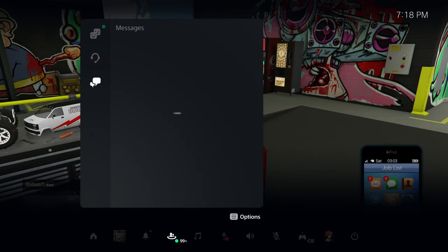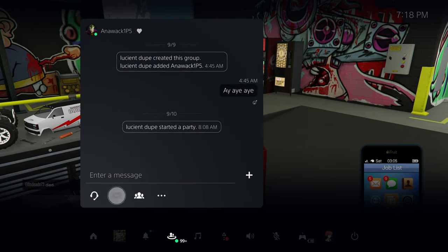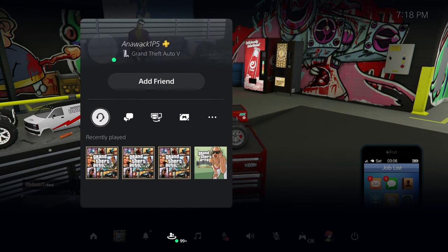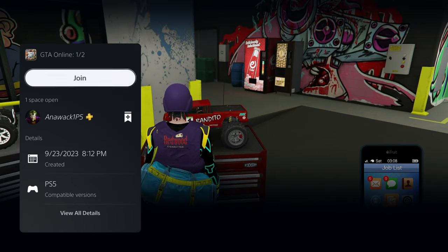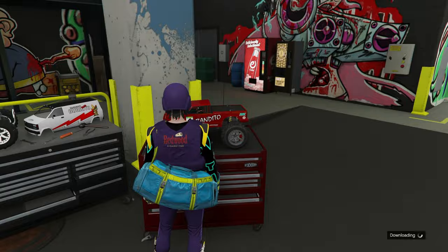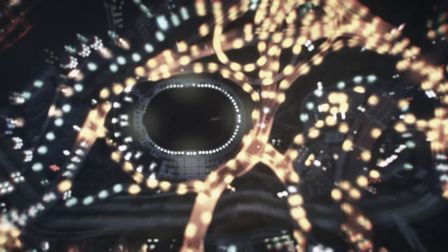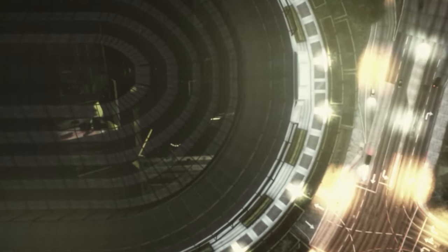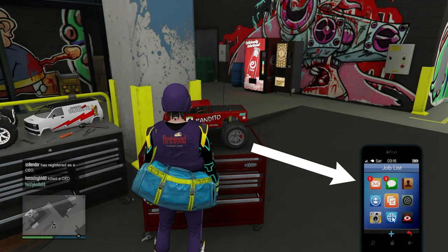We're going to go right ahead and close out this Simeon job. As soon as you join Aniwac, we're going to spam X and keep spamming X until we accept that Simeon job and join Aniwac at the same time and accept all the alerts. It's going to bring you back down from the clouds, and if the glitch is done correctly, your Simeon job should be closed out.